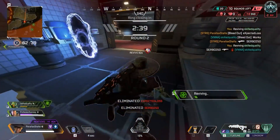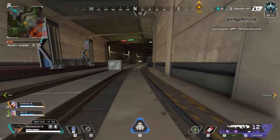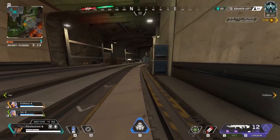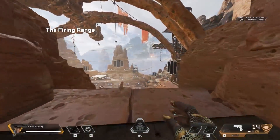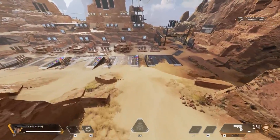The first thing we need to talk about is the slide mechanic. Apex's slide mechanic will come in handy for traversing the map and making yourself a harder target to hit in fights. When you're running, make sure to put your weapons away to get to top speed, then you can hit the slide button and jump right before the slide ends to get a little movement boost.